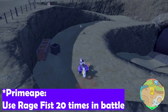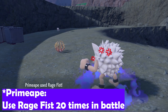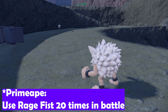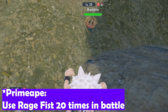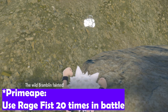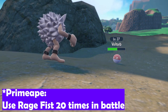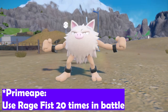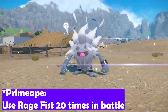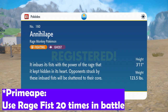Next up is Primeape into Annihilape. At level 35 you'll be able to learn Rage Fist on Primeape — this is a Ghost-type move, and you need to use Rage Fist 20 times in battle in order to evolve. It doesn't have to be 20 times in a row, but you have to use it 20 times in battle. Missing does not count. After you've used it 20 times, simply level up the Pokemon and it'll evolve. It's easy but something that could be overlooked if you see the Ghost-type move and decide to skip it.